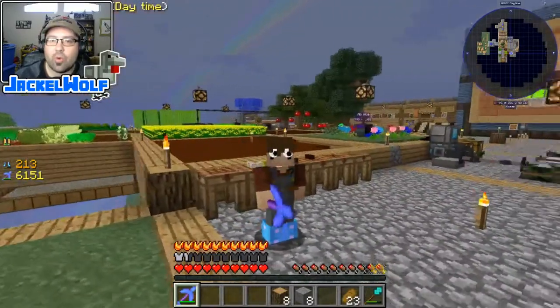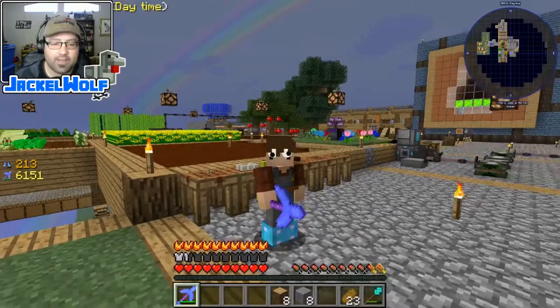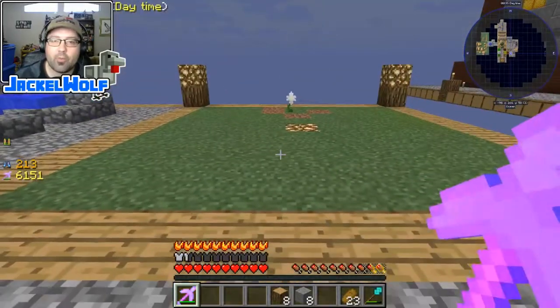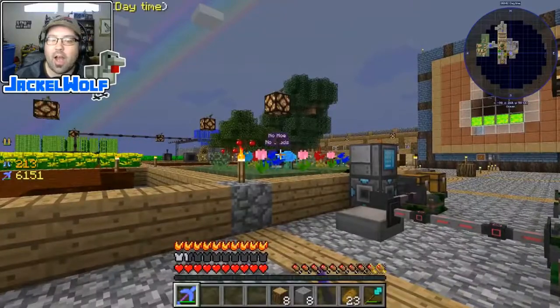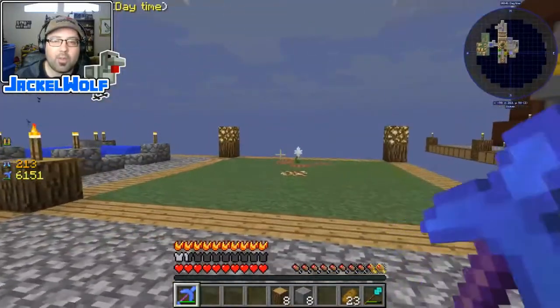Hey everyone, Jackal Wolf back in Sky Factory 3 with another episode. Last episode we built a petal apothecary, grew some mystical flowers, and used the farming station to grow those automatically up into the taller flowers. Next up on the botany path, we're going to create some living wood and living stone.